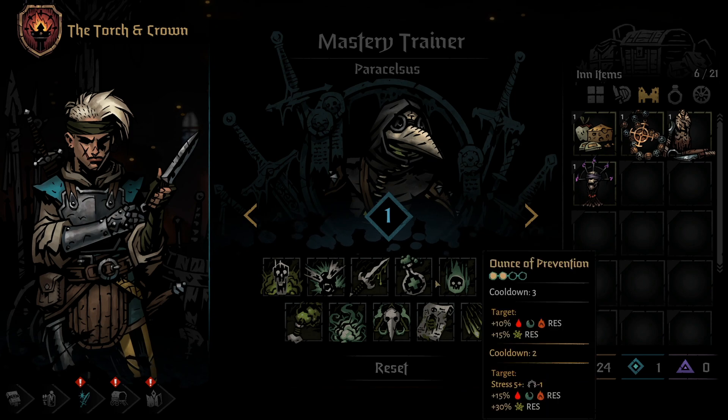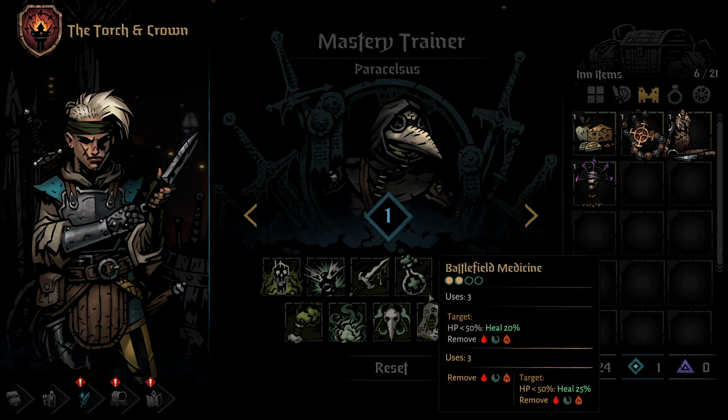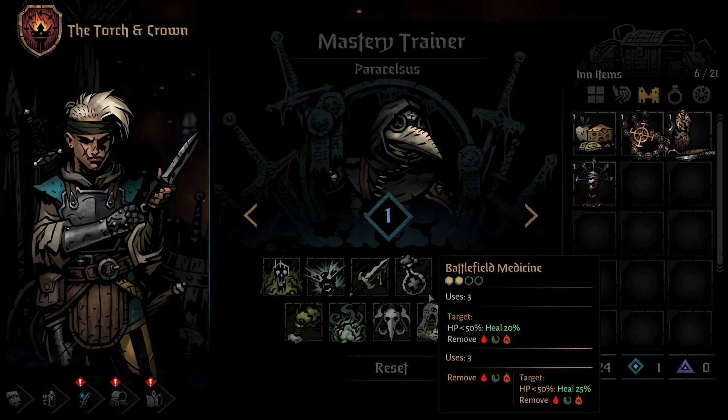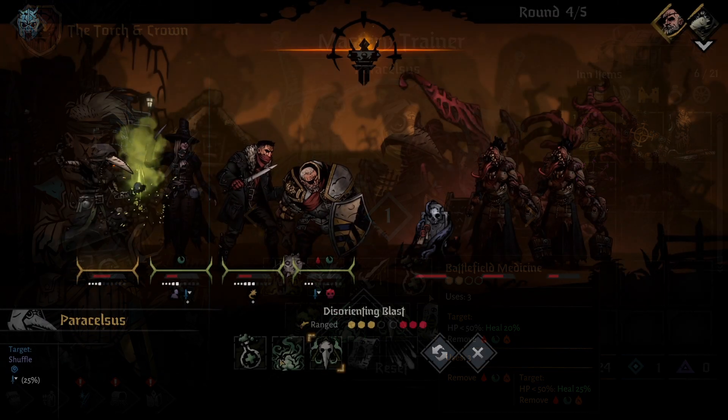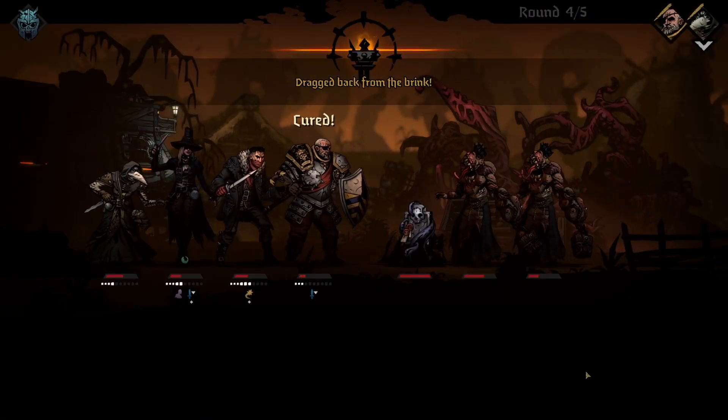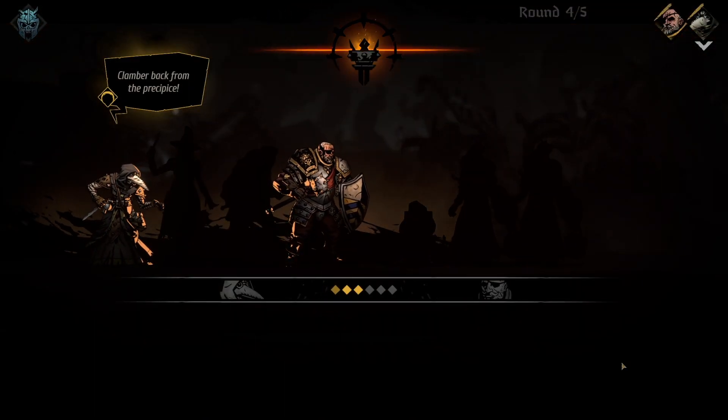The fourth skill is one of the Plague Doctor's best, Battlefield Medicine. The Plague Doctor must be positioned 3 or 4 to use this skill, but can use it on any ally or themselves. The skill will remove damage over time effects from the target, and if they're below 50% health, it's also going to heal them for 20% of their max HP. If you choose to use a Mastery Point here, it will increase the heal to 25%, as well as make it so the move always clears dots from the Plague Doctor, regardless of who she casts it on. This ability can only be used three times per battle, however.